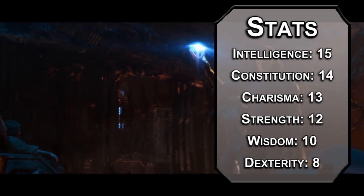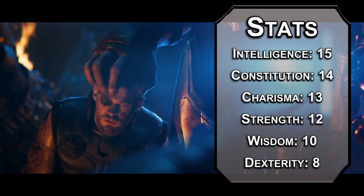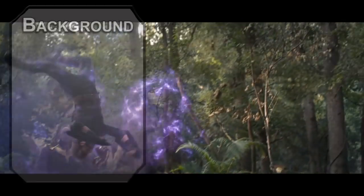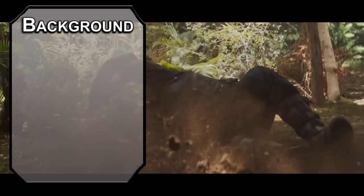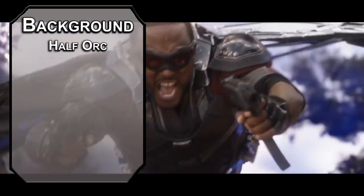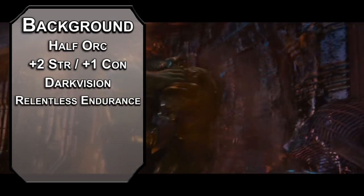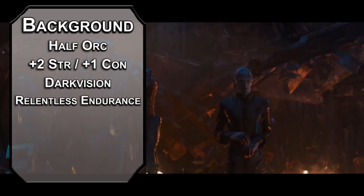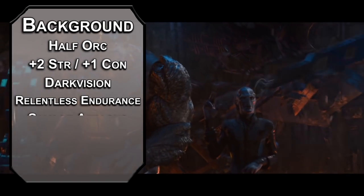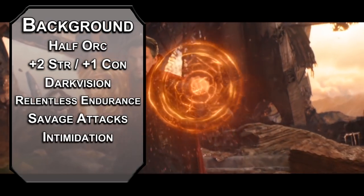Loki is definitely the tsundere, and I know what that means because of how much anime you've made me watch. For race, there isn't a Titan race in D&D, but orcs are big and you're technically a deviant eternal, so we'll go for a half-orc, which gives you plus 2 strength and plus 1 constitution. 60 feet of darkvision, relentless endurance to hit 1 HP instead of 0 HP — maybe they should have gone for the head. Your savage attacks let you add another damage die to critical hits with melee attacks, and you get the intimidation skill for free.